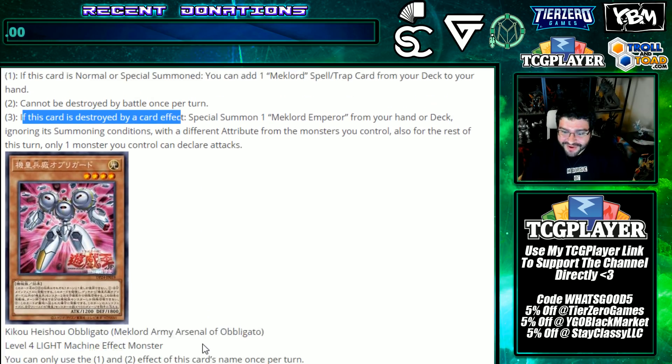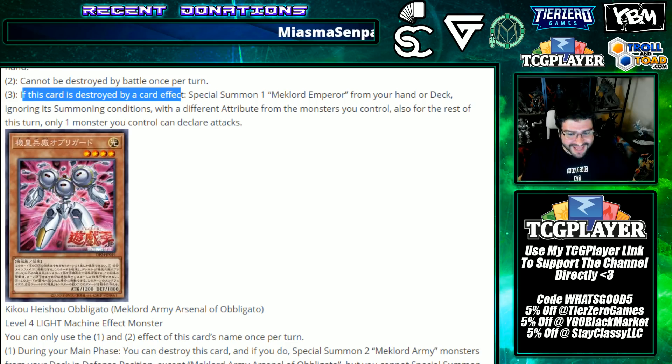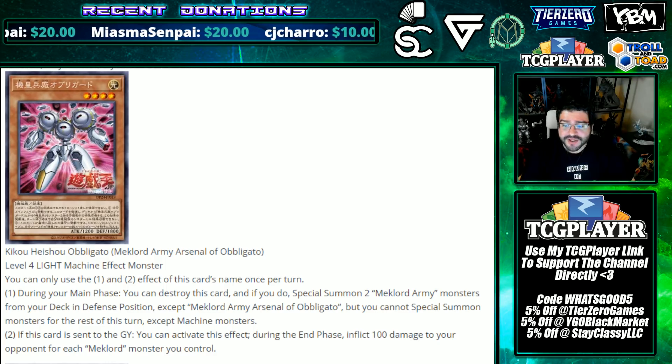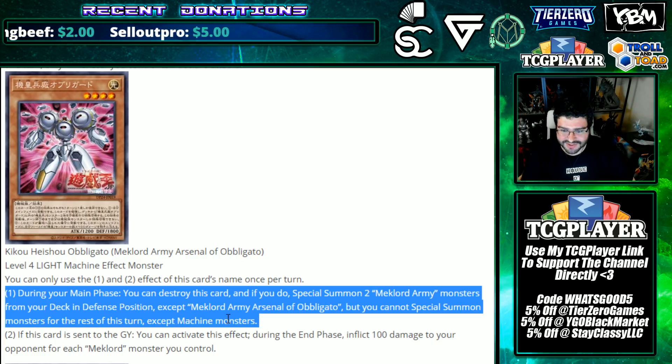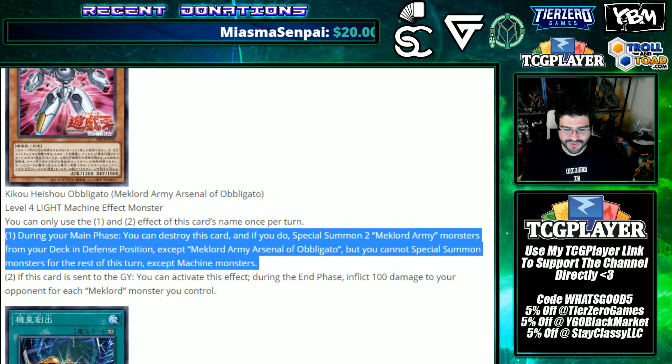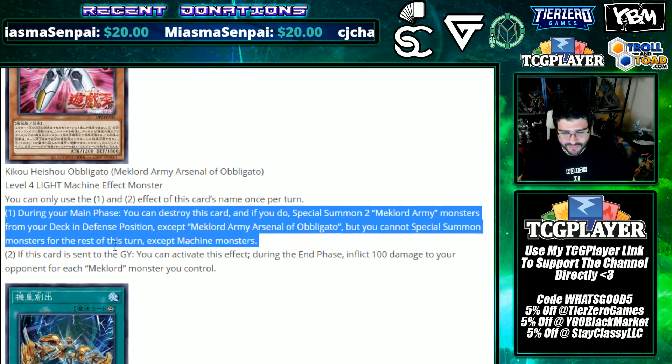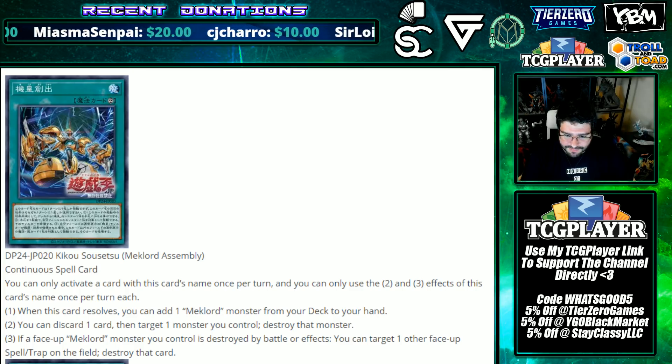Mech Lord Army Arsenal of Obligato — Level 4 Light Machine effect monster. During your main phase, you can destroy this card and if you do, special summon two Mech Lord Army monsters from your deck in defense position, except itself. You cannot special summon monsters the rest of this turn except Machine monsters. If this card is sent to the graveyard, during the end phase inflict 100 damage to your opponent for each Mech Lord monster you control — a little burn that can add up.